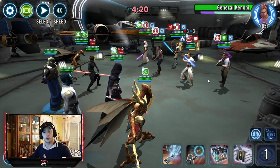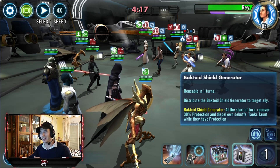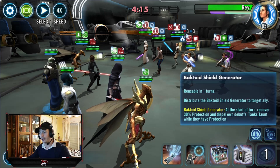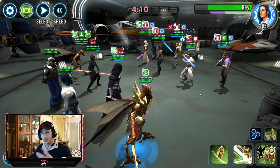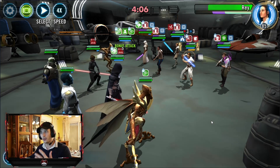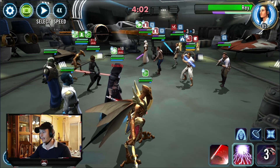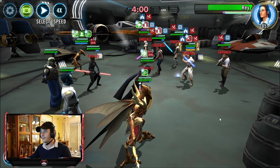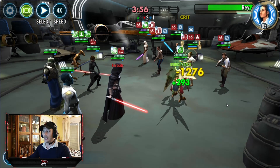If they've got a taunter on there, I like to land Shocks so that they can't keep on taunting. You're then going to want to put the tank tech, which is this Bactoid Shield Generator, over on the Brute. That way he'll recover 30% protection and you'll make sure that he's always taunting throughout the match. From here, just focus down on Rey. You want to try and get her into damage immunity as soon as you possibly can. Do AoEs if you want. Spreading that Shock, especially if they've got a taunting tank out there, is always very useful.